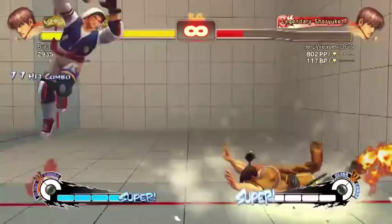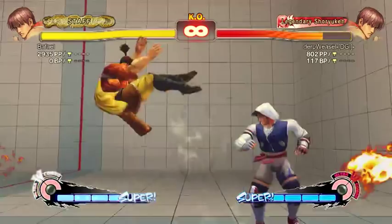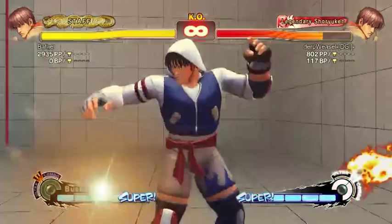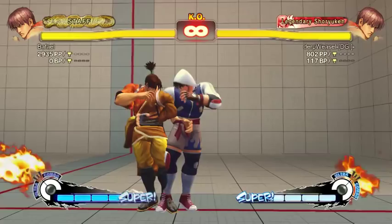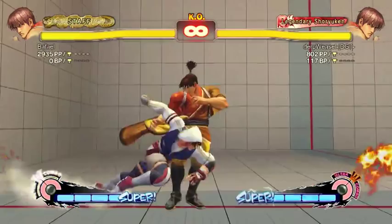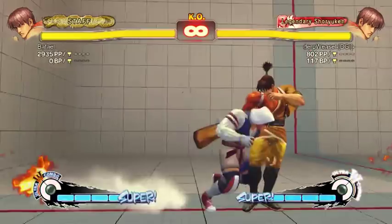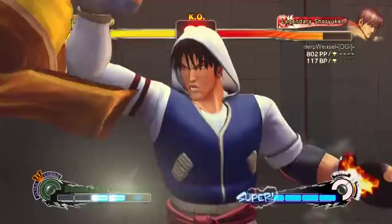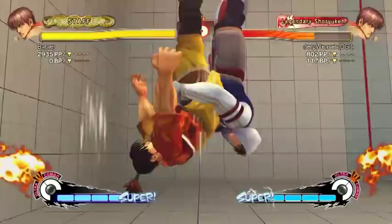That's probably his best way of landing Ultra 1 — it happens all the time, but it is corner only. You can't do that mid-screen because it throws too far. But you can FADC the last hit of Bushin Chain and pick up some hits of Ultra. You can use that to push the opponent to the corner if you're not close enough. Guy moves pretty far forward for his Ultra.